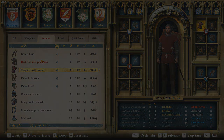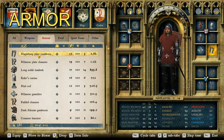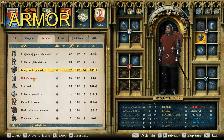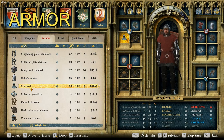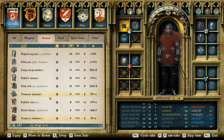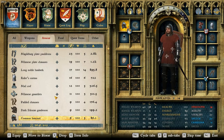Let's see what armor he wears. For armor, we have the Magdeburg plate pauldrons, the Milanese plate chausses, the long noble hauberk, the rider's cuirass, the mail coif, the Milanese gauntlets, and the common bassinet. As you can see, he's actually one of the most well-armored knights on this entire list so far.